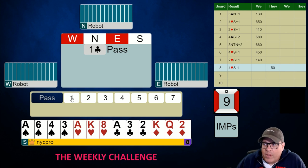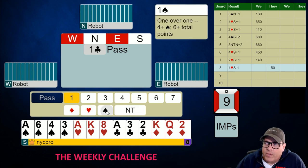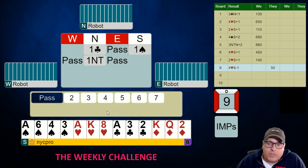We're going to start just by describing our hand. We have a four-card spade suit and we have six-plus points. Partner bid one no trump — 12 to 14 balanced. Make your bid.